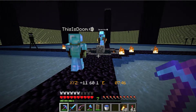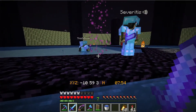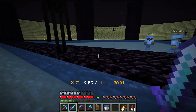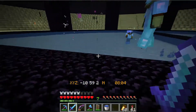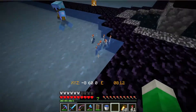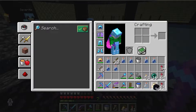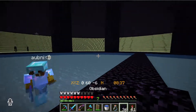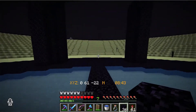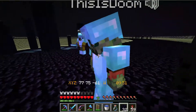Oh shoot, somebody looked at an enderman. Does anyone want water bottles? Apparently I can aim with the empty bottles. You need to stay hydrated. Just to let you guys know, when you respawn at the end gateway portal — I didn't see which one it is — we have to fill in the hole with obsidian around it. I'm going to apologize in advance in case I forget to do that.